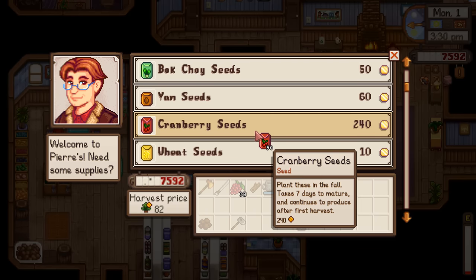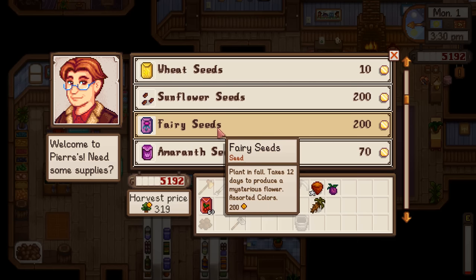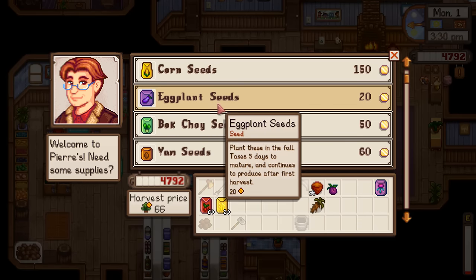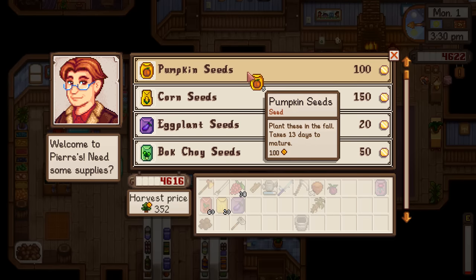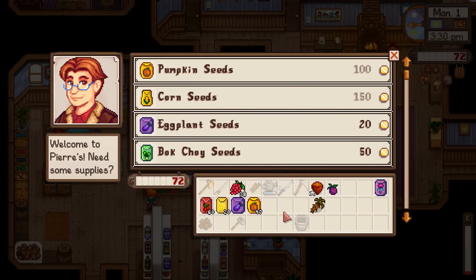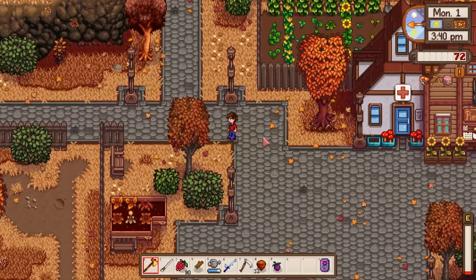Cranberry seeds cost 240 each - that's so much, I forgot they were that expensive. I'm not going to be able to get as many as I thought. Let's get 60 cranberry seeds, one fairy rose seed, 20 wheat, one eggplant, and some more pumpkin seeds. I was able to get 128 seeds total, which will mostly fill our plot.